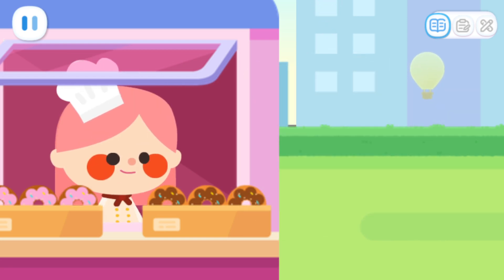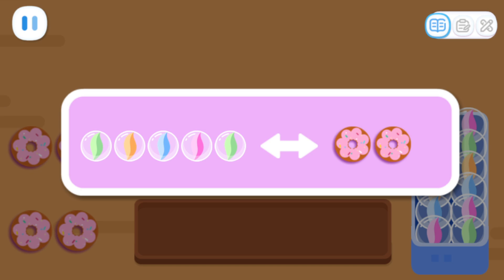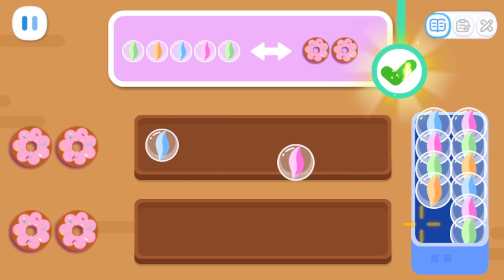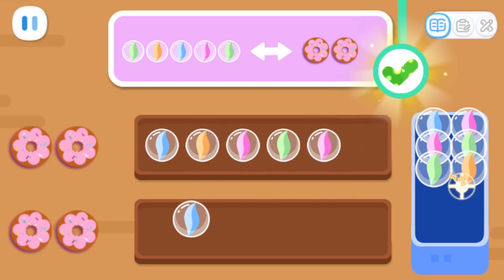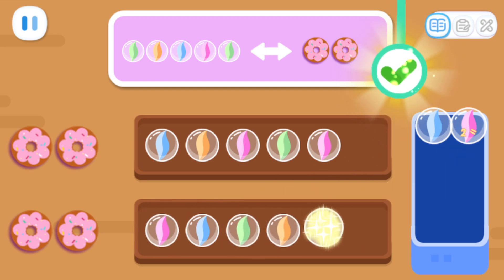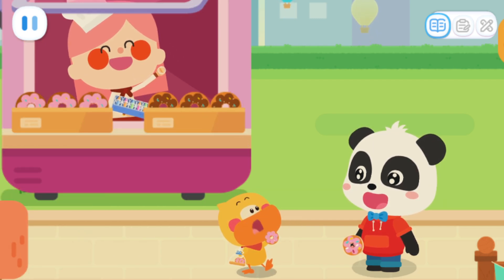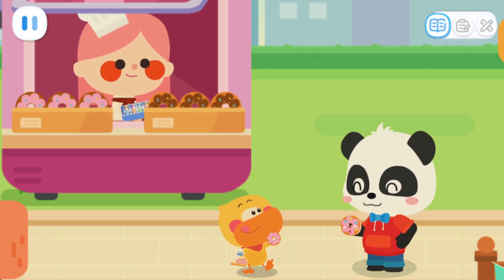How many donuts do you want? I want four! We can exchange five marbles for two donuts — how many marbles do we need to exchange for four donuts? One, two, three, four, five, six, seven, eight, nine, ten... Ten marbles are needed to exchange for four donuts! That's right!